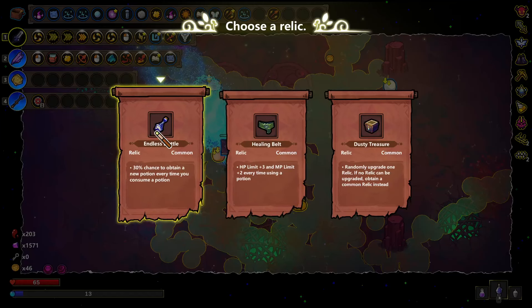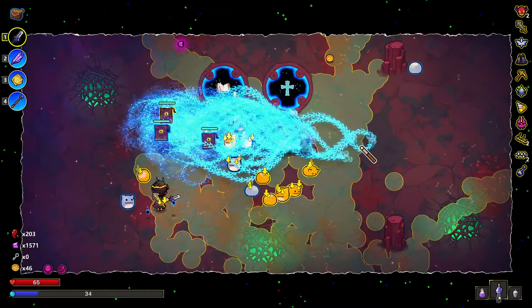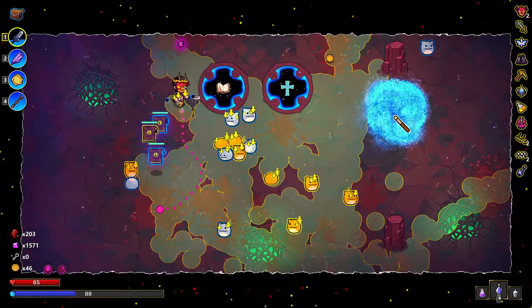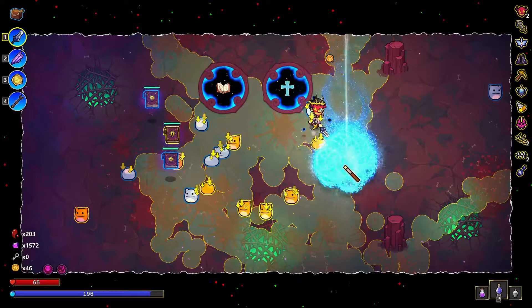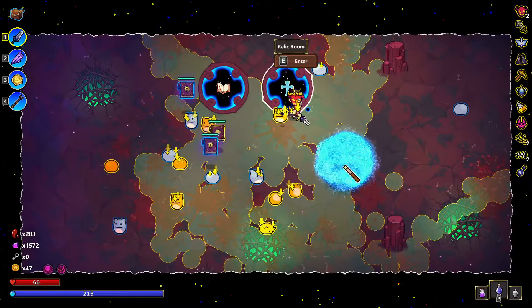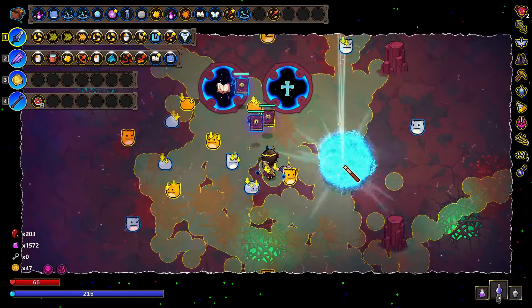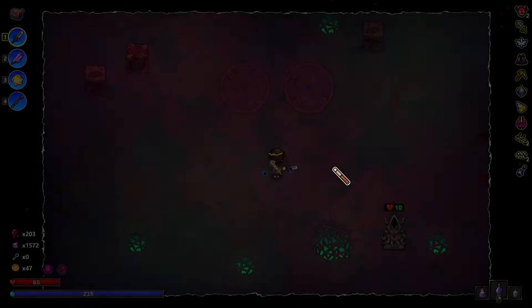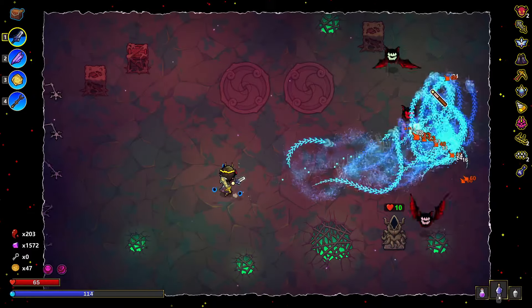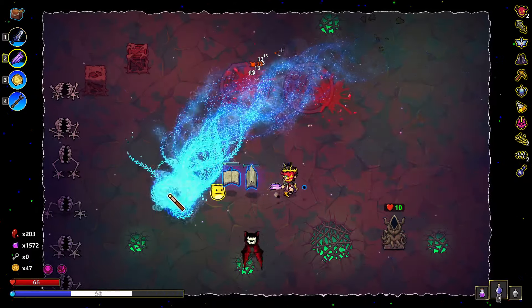Healing Belt or endless bottle, or dusty treasure? I'm gonna go endless. I need to get this coin. More spells, more relics. I just went relics, let's go spells. I need to find one more anvil though. We are not removing curses — curses are amazing.